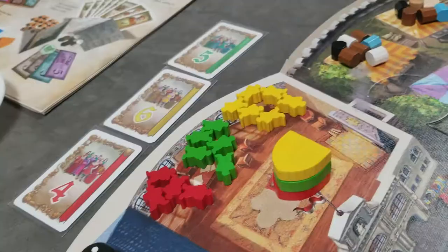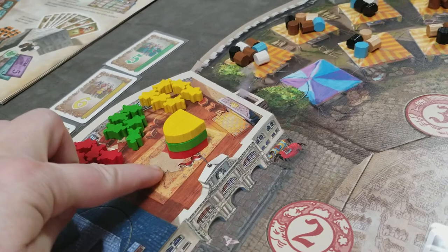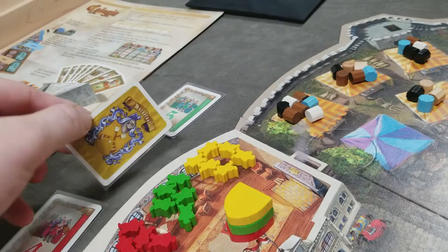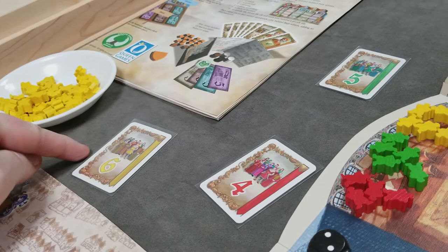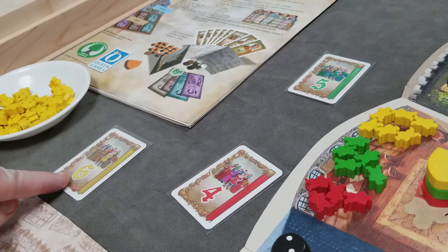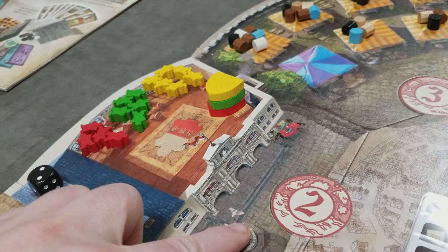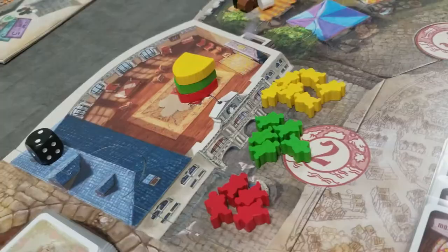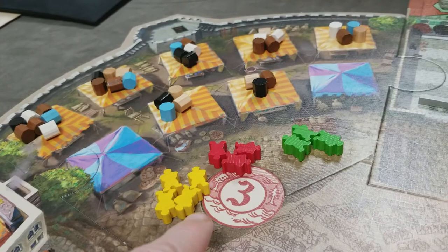The top player in turn order is considered the mayor. If a player doesn't have enough family members to place the required number, they can take from the street space of the prior round or the next street space. If still not enough, their card flips down and they count as zero. The played card stays face up in front of each player for the week, representing both turn order and their number of votes on edicts. At the end of Tuesday, return family members from last round's street to your supply, then move the newly placed members into the street.